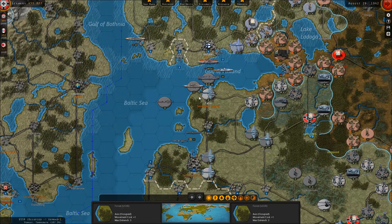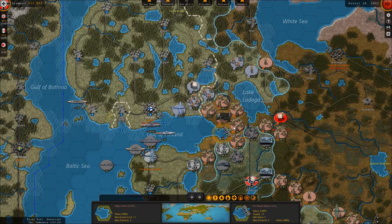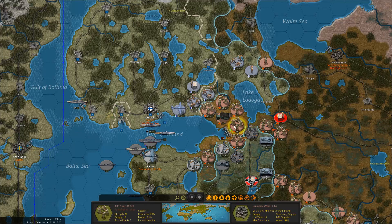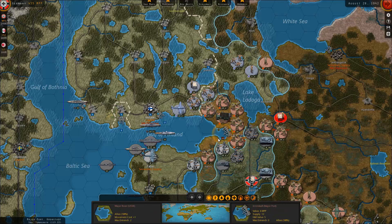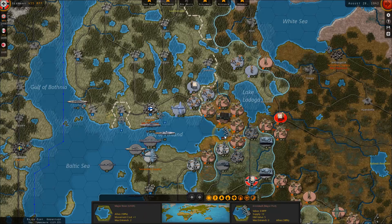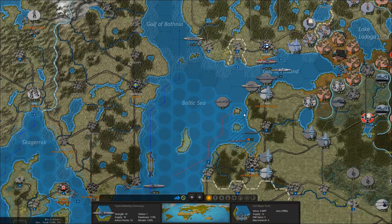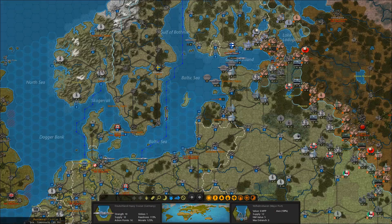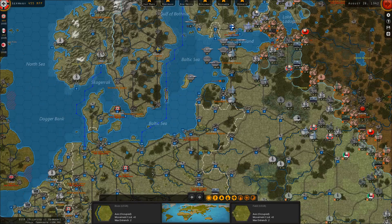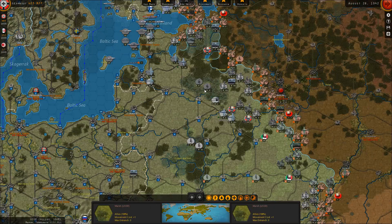That would allow me to destroy that port, which is not very useful because Leningrad itself gives supply - well it's a secondary. The Kronstadt is the thing that gives supply, not Leningrad. So if I can destroy the Kronstadt harbor, this will also not give any supply. That would make my job a lot easier. I'll send in the navy again because that battleship is gone now - they still have the submarine but that's okay. I'll definitely repair them back up and we still have 403 MPP left.